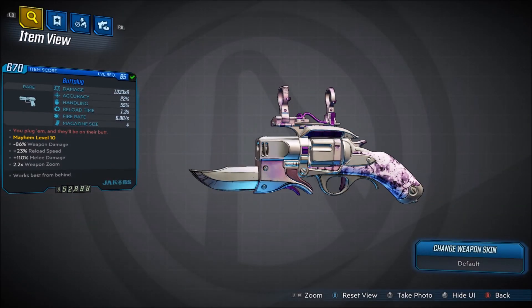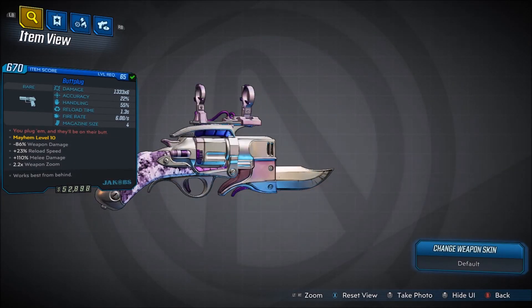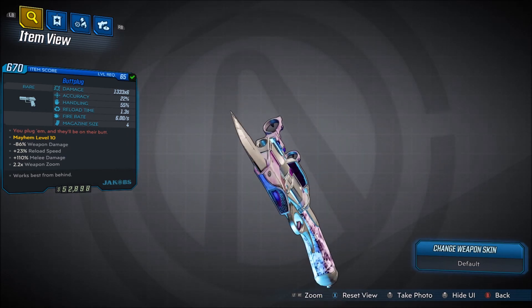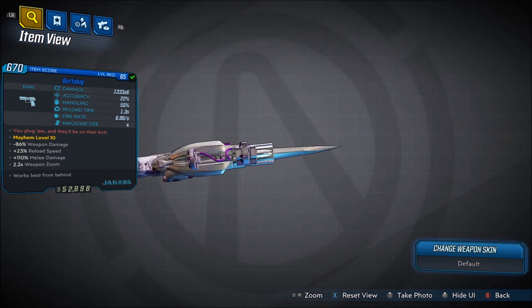Alright, welcome back everyone, it's Nohai here, and in this video we're back with another Borderlands 3 unique gear guide. This will be showing you guys how to get the unique Jacob's Pistol, the Butt Plug.